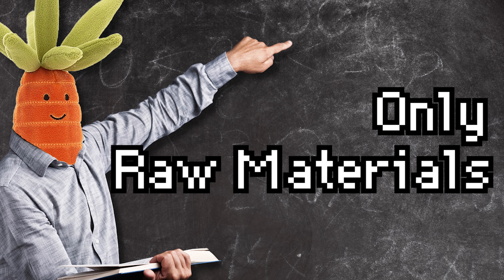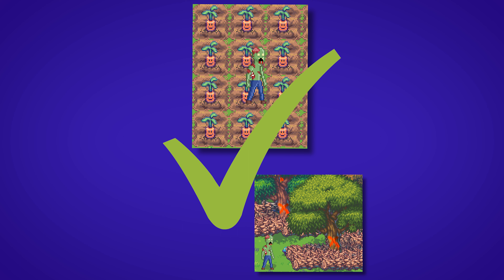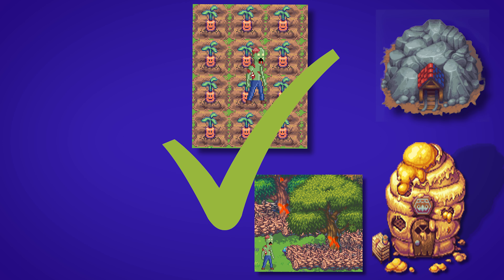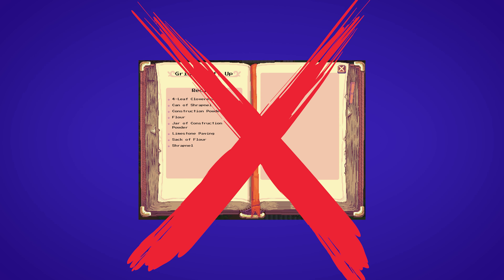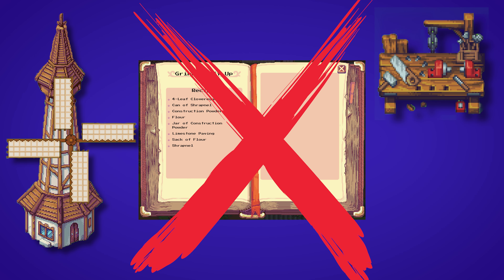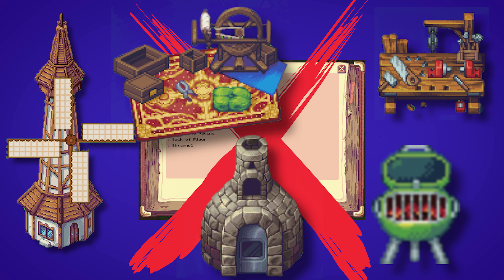This only applies to raw materials and crops — that means everything planted on your field, falling out of a tree, or coming out of a mine, apiary, slug hutch, or chicken coop. You can get a 1% bonus from all of those. However, if you need a recipe book like for the windmill, woodworking bench, kiln, textiler, or barbecue, you cannot get a surplus from those.